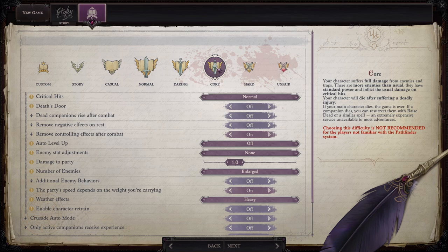Core difficulty: your character suffers full damage from enemies and traps. There are more enemies than usual. They have standard power and inflict the usual damage on critical hits. Your character will die after suffering a deadly injury. If your main character dies, the game is over. If a companion dies, you can resurrect them with Raise Dead or a similar spell.